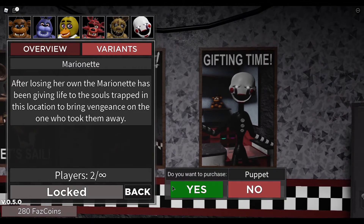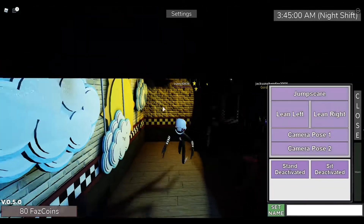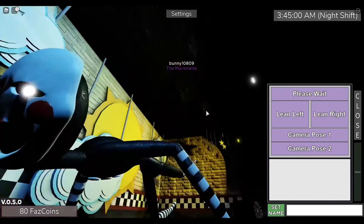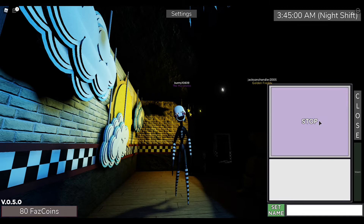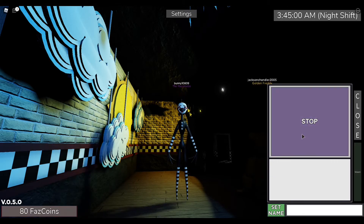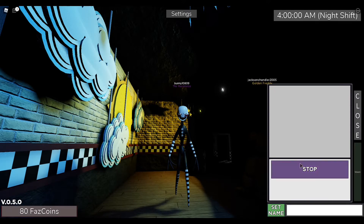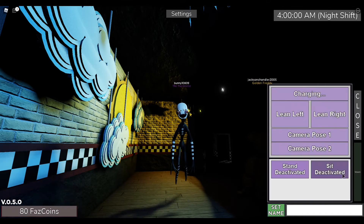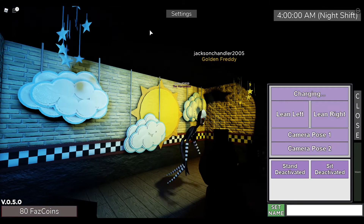I can also get Puppet — let's see what Puppet's like. His jump scare, lean right, lean left, camera pose, other camera pose, stand deactivate. The way he activates and deactivates is really cool — these are really good animations.